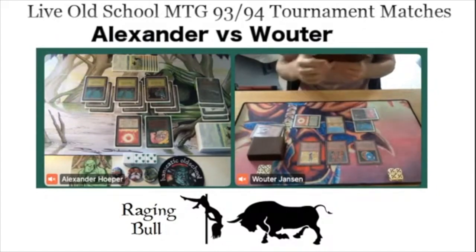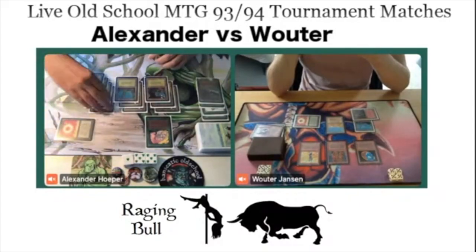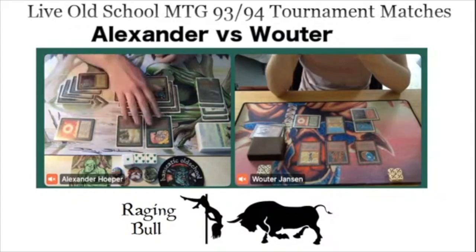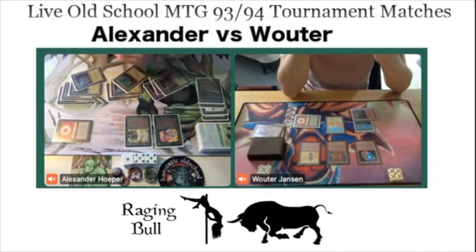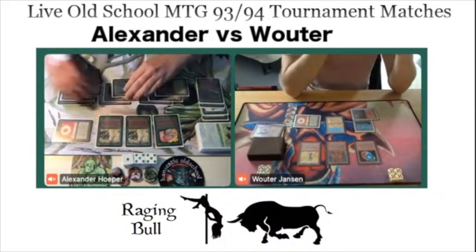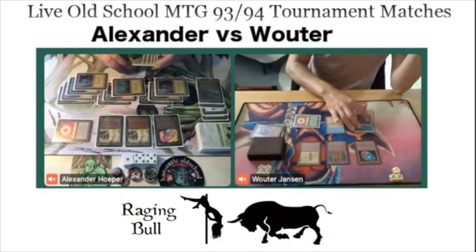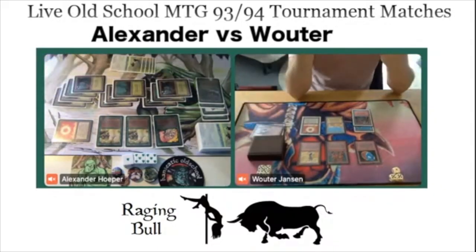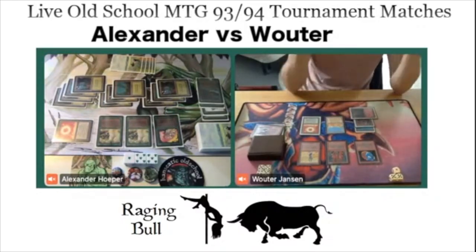Interesting choice — he's thinking Gravity Sphere isn't going to be that important against Mono Green. He'd rather play out a Wheel, and the Shatter too since he won't see many important artifacts. But I wonder — he needs Shatter against Juggernaut, which cannot be blocked by walls. Tapping 6: Force of Nature! And another Force of Nature. Double Force of Nature — all of a sudden Wouter is in serious trouble. That's the risk of Wheel of Fortune — it can go either way. From a comfortable position, Wouter is now facing two Forces of Nature ready to attack next turn.